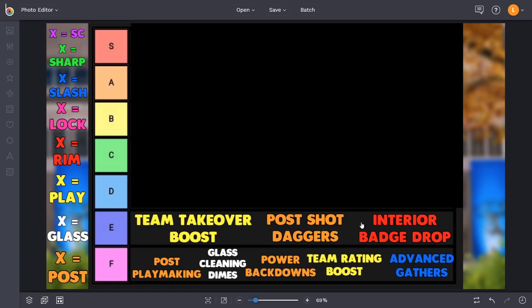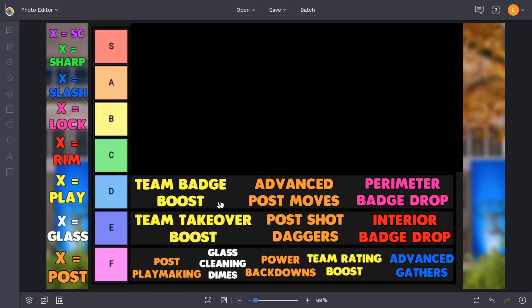Interior badge drop takeovers drop your opponent's badges in the relevant area by one tier, so if they have finishing badges on Hall of Fame it drops them to gold. Honestly, that's not very effective - you could make the case it should have been in the F tier. That said, rim takeover itself is pretty effective at stopping people from dunking, so rim takeover overall is a nice W, but the interior badge drop ability that comes with it - not really.